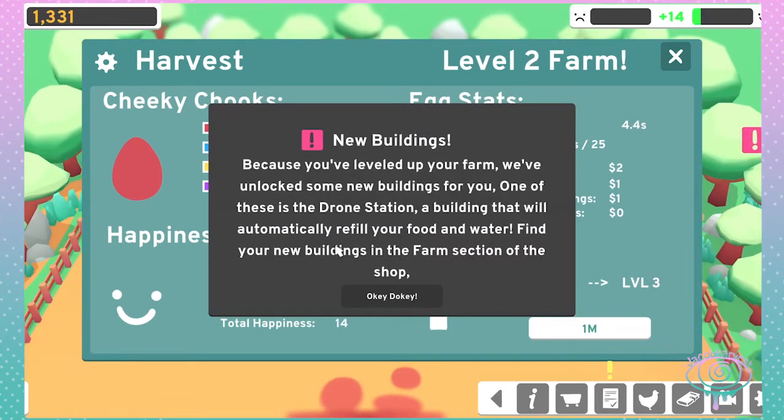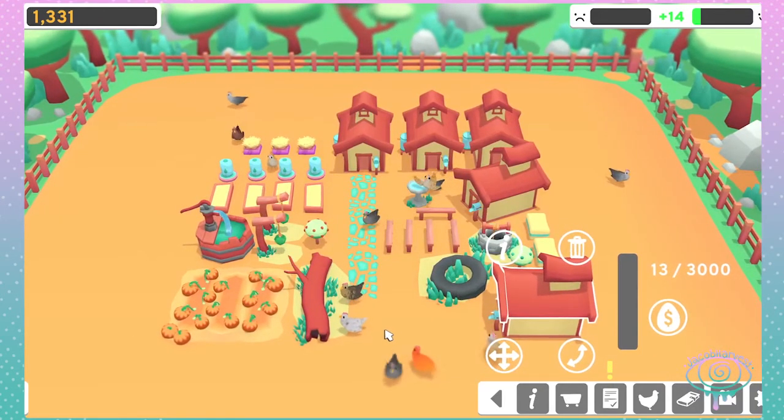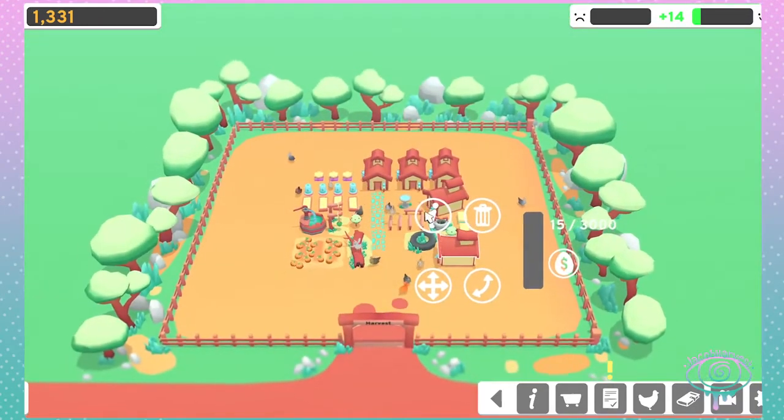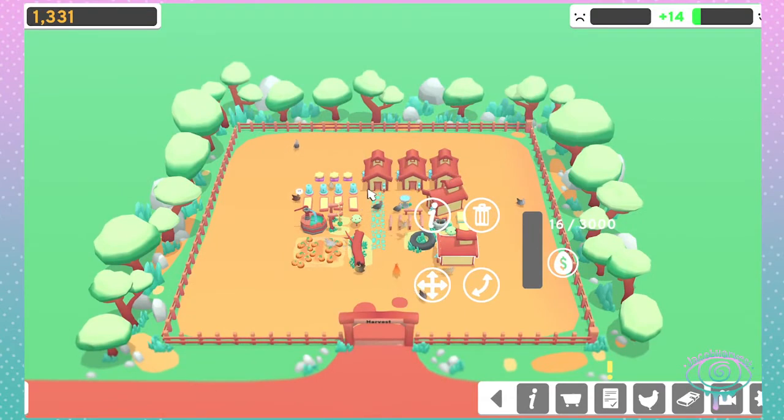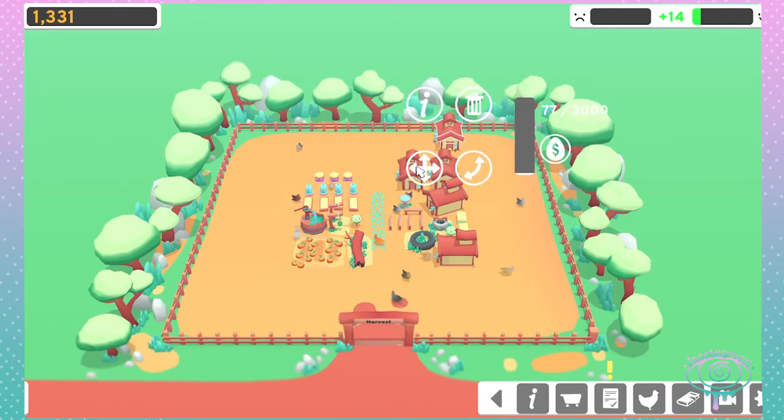All right, so I finally have enough money to upgrade to level two. Because you've leveled up your farm, you've unlocked some new buildings - this new drone station, a building that will only fill your food with water. I'm still gonna have this corner be where all the coops are.